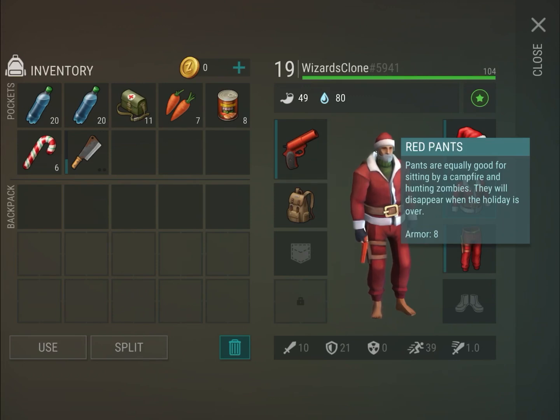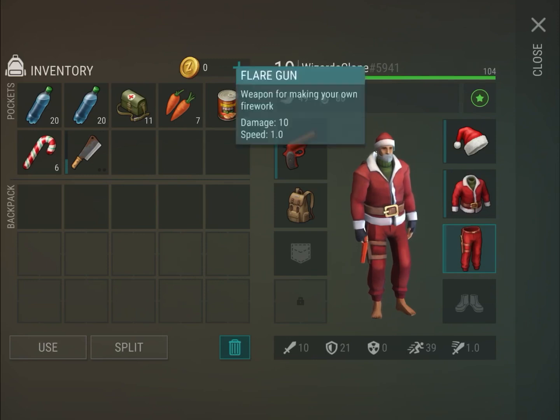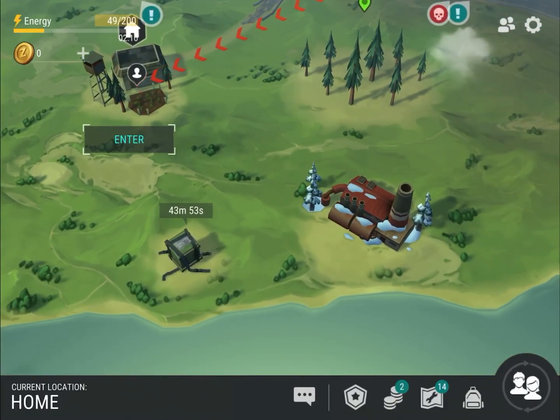The armor is also 8, so these all disappear after the holiday is over like I told you. Flare gun: weapon for making your own firework, damage is 10, speed is 1.0. This gear is pretty good — I'd suggest opening the Christmas gift you will have in your inbox.